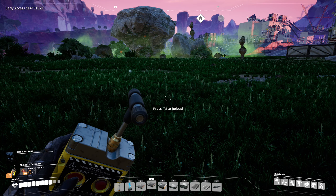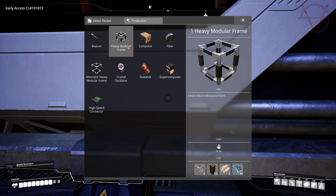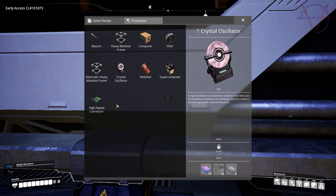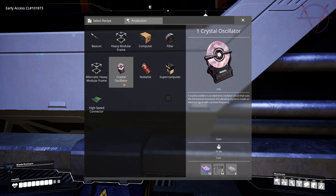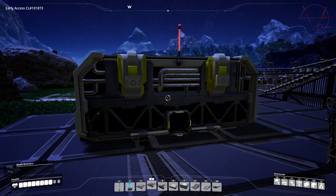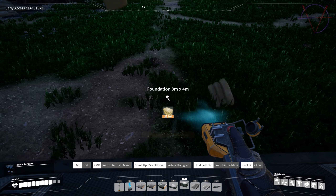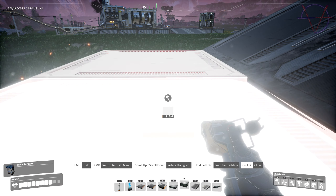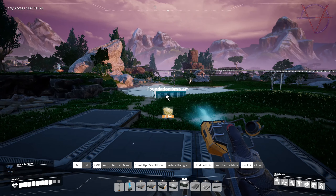Let's think through the build. Computer takes 32 seconds to produce, heavy modular frame takes 30 seconds, high speed connector 24 seconds, supercomputer 32 seconds — so roughly 30 seconds average. There will be two manufacturers on each floor, and without using power shards I want five seconds per part output, so with 30 seconds average I'll need six floors. One manufacturer is about three by three tiles.